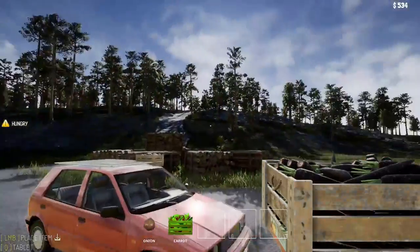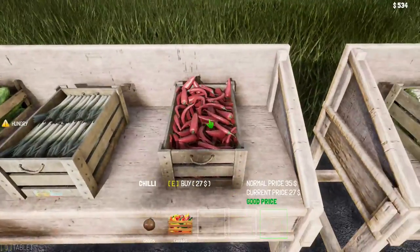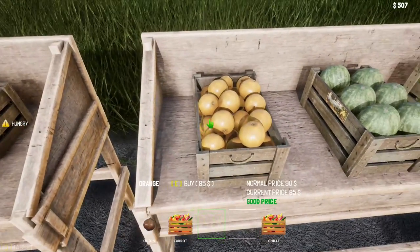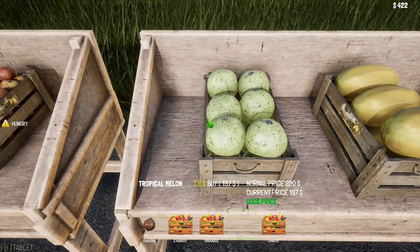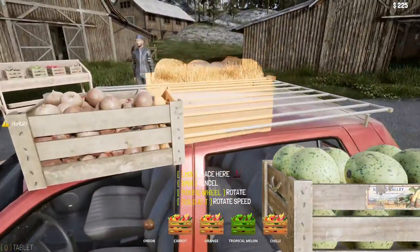Carrots aren't a bad price. What else have we got? Chilis are a good price. We've got a couple more spaces yet. A couple of oranges — not particularly a great price. Tropical melons — you are a good price. Let's get you up here.